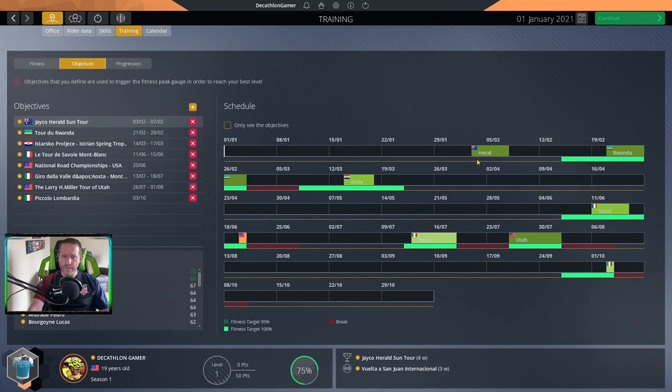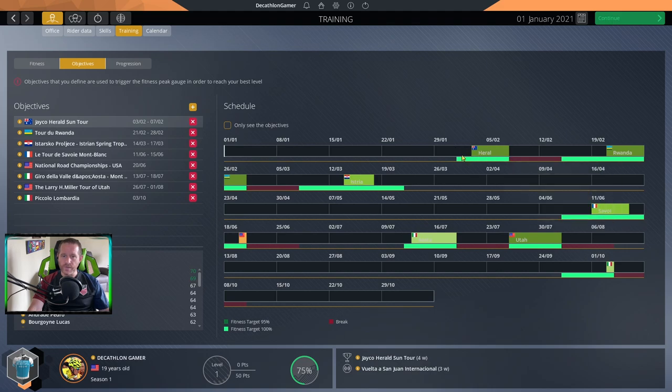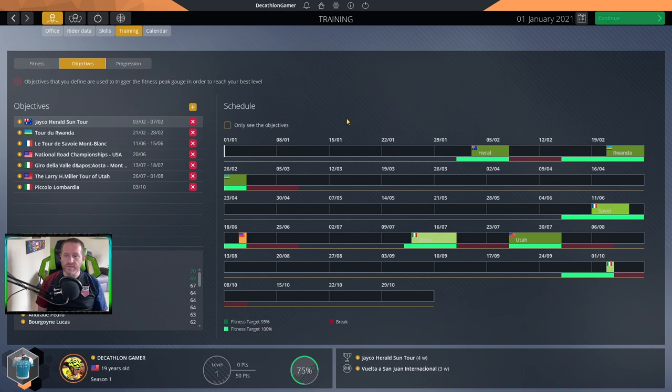I'm going to remove San Juan, though the Herald Tour messes things up a bit so I'll take that off and put it back on — and there it is, refitted. The Istria one we don't need to waste extra objectives there, and that frees me up to maybe take another calendar event and throw it in as an objective to make sure I have the peak at the right time. Seven objectives is already quite a bit for the year and I think we're fine keeping it as is.